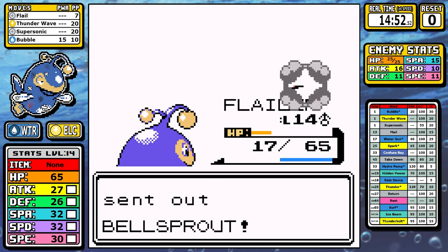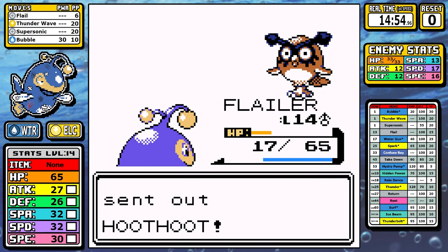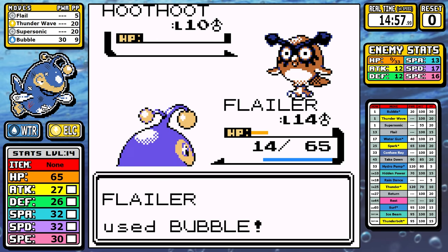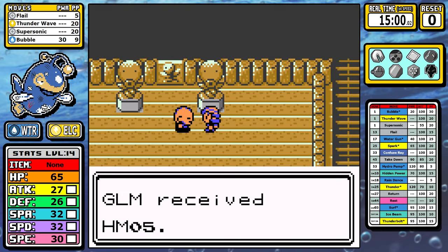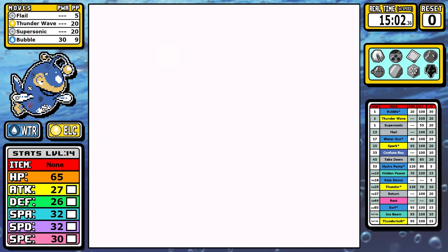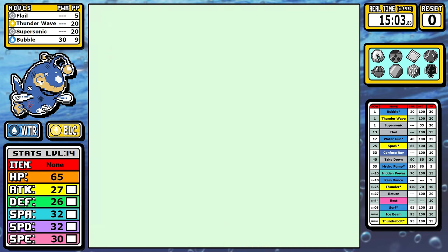Doing this kills two birds with one stone — it gives me an effective way to drain my health and prepare for Falkner, and it also gives me some scarce early-game experience I'll need for Bugsy. With extra levels we outspeed everything, and strategic health management puts everything into one-shot range with Flail. By the time I get through here I'm level 14 and finally ready to talk about the first gym.